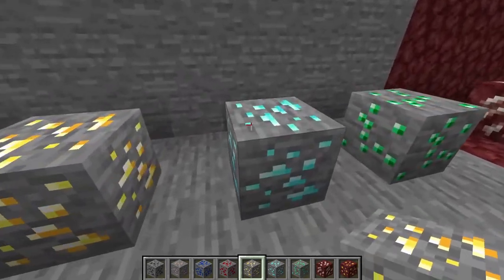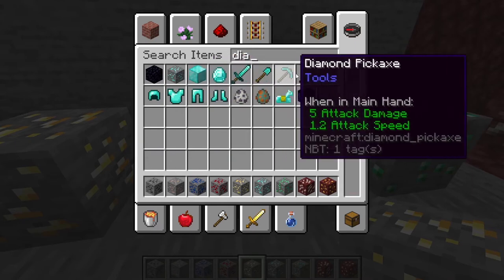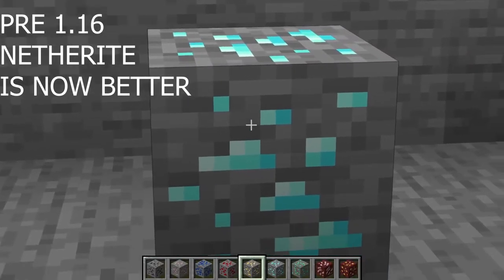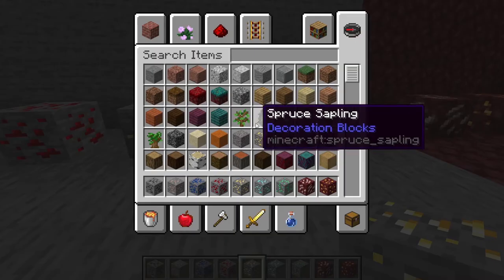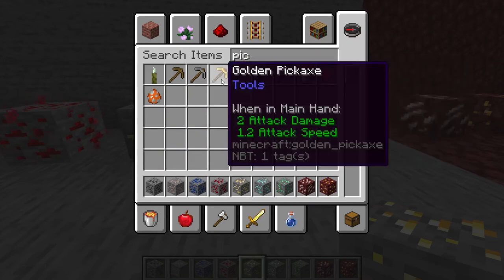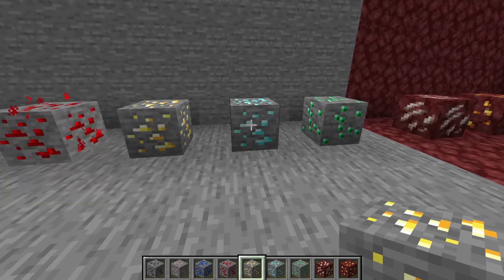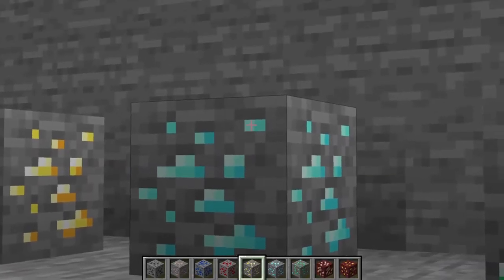Next we have the most famous of riches — diamonds. You may have heard of these before in Minecraft. They're probably the biggest and most famous mineral you can get, because they are the top of the chain of tools and everything you can craft. You can only mine them with a minimum of an iron pickaxe and they can be found below Y level 16. A tip: you should mine on Y level 11 if you're strip mining in order to find tons of diamonds. They can generate in veins of 1 to 10 and are rare to find.